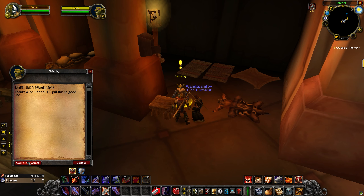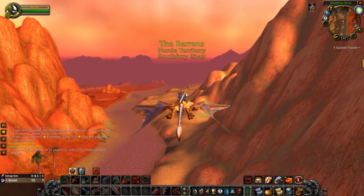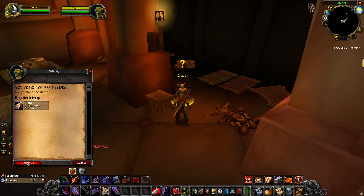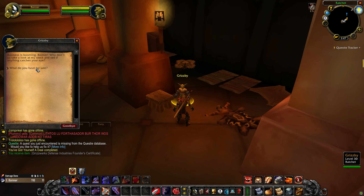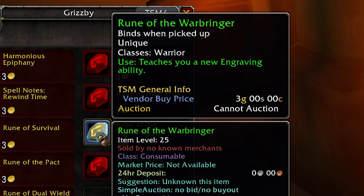The goblin will send you to your faction capital. Go there and hand in your quest to your warrior trainer. Fly back to the goblin in Ratchet, and once you hand back the quest, you will have to pay 3 additional gold to buy the rune. Subscribe to keep yourself updated when they release more runes in the future. Thanks for watching.